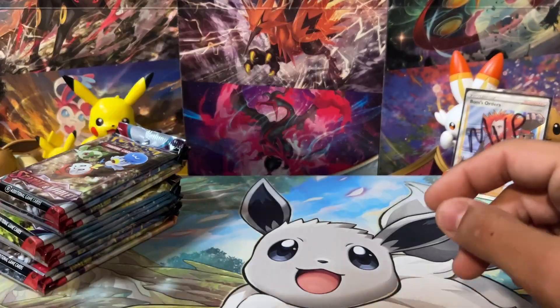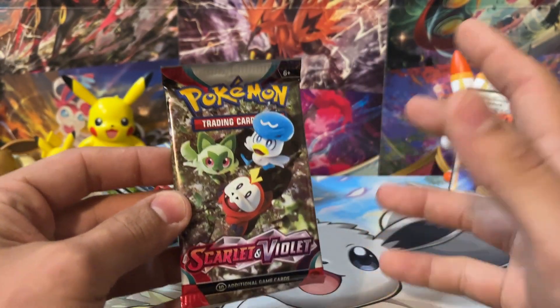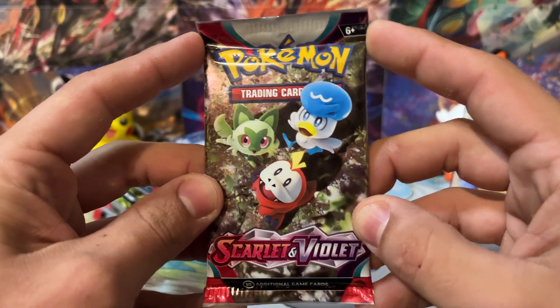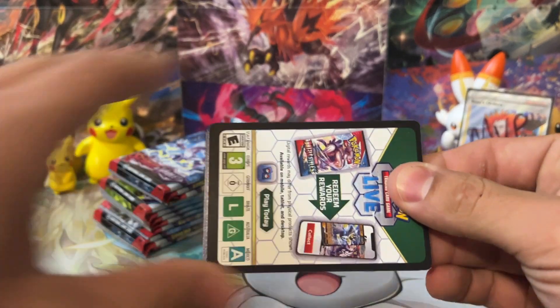Here are our four packs. We've got 12 packs to go through of Scarlet and Violet base. There are only a few cards from Scarlet and Violet base that I still need — one of them is the Special Illustration Rare of Miriam, and the other is the SIR of Miraidon EX. Let's see if we can pull one of those today. If not, it's still okay — there's a ton of great cards in Scarlet and Violet base.